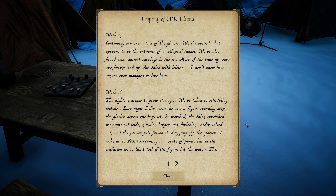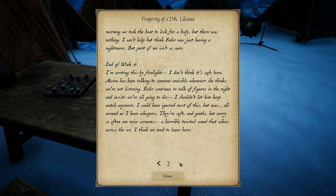Week 16: The nights continue to grow stranger. We've taken to scheduling watches. Last night, Fadir swore he saw a figure standing atop the glacier across the bay. As he watched, the thing stretched its arms out wide, growing larger and shrieking. Fadir called out and the person fell forward, dropping off the glacier. We couldn't tell if the figure hit the water. This morning we took the boat to look for a body, but there was nothing. Week 16 continued: I'm writing this by firelight. I don't think it's safe here. Mayra has been talking to someone invisible. Fadir insists we're all going to die. All around us I hear whispers — soft and gentle, but every so often one voice screams, a horrible twisted sound that echoes across the ice. I think we need to leave here. Sounds creepy.